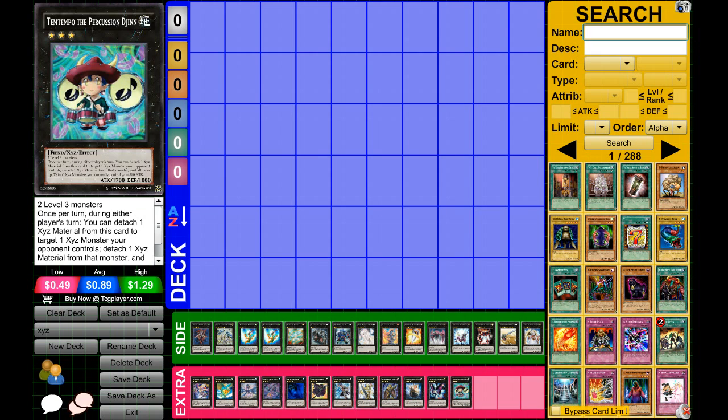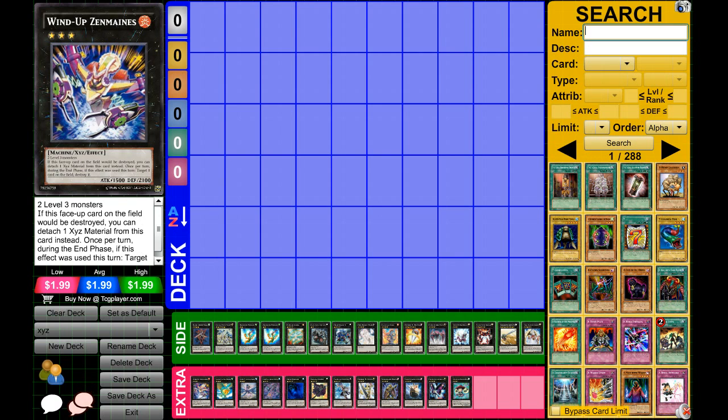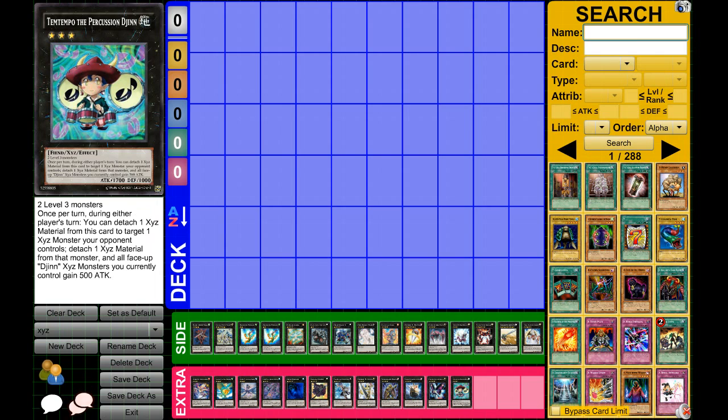Lastly in the main section we have Temtempo the Percussion Djinn. He's used when your opponent has an exceed monster on the field, especially Zenmaines. Basically, he can attach one material from his card to target one XYZ monster your opponent controls, detach one material from that monster, and all Temtempo monsters you control gain 500 attack. So not only do you get rid of attachments but you get an attack boost — he's a really solid card against decks that make Zenmaines or similar.